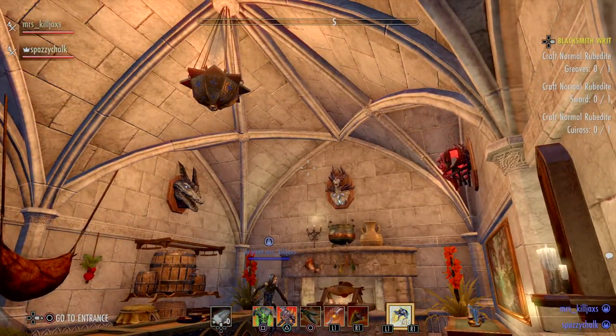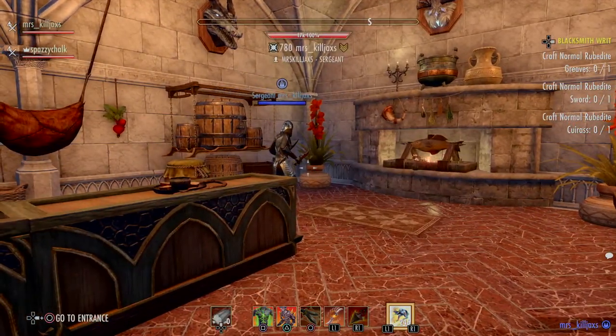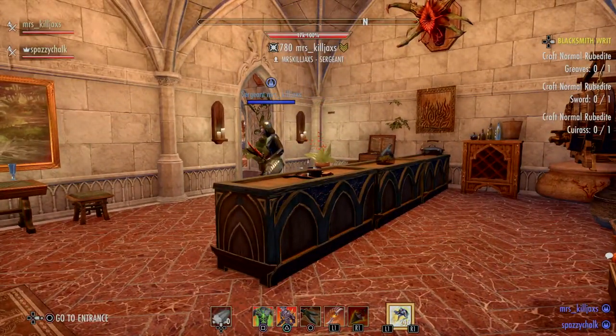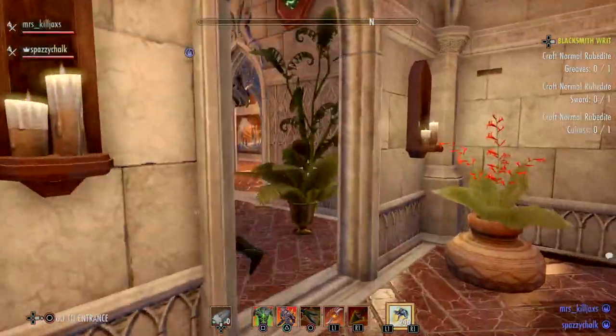I can make the ceilings in here. It's a nice house. It was only like 5,500 crowns unfurnished — pretty cheap. I just saved up my free crowns from ESO+ and bought it with free crowns.